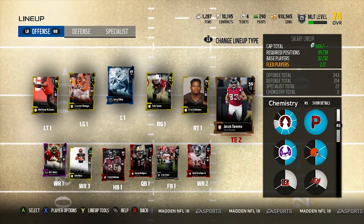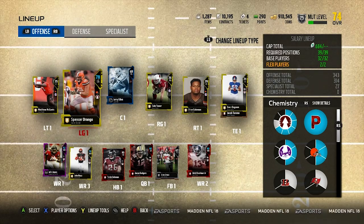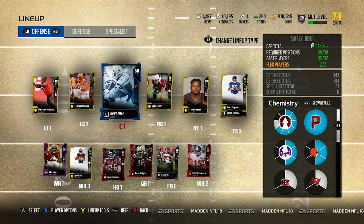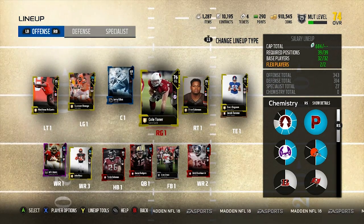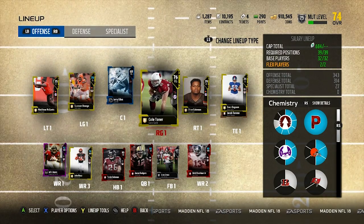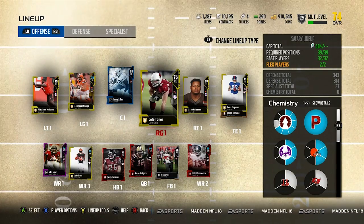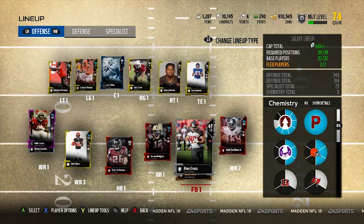A lot of us in the past have been tanking the offensive line, but this year it really makes you pay a bit more for that. I went with a gold line — I had a Larry Allen base legend playing center, he's not that good. Ideally we used to tank the O-line, but now I have gold. If more cards come out I might tank the O-line interior, but I think tackles are important. Right now it's all golds, about 17-18 cap each.